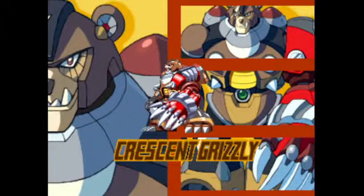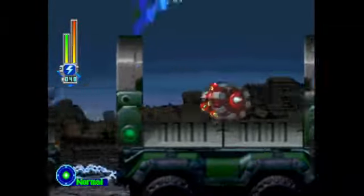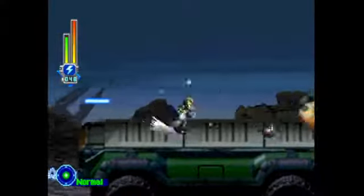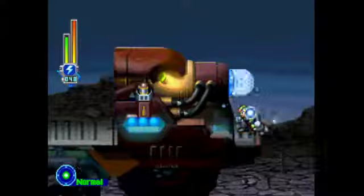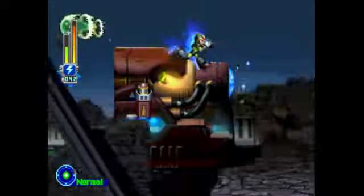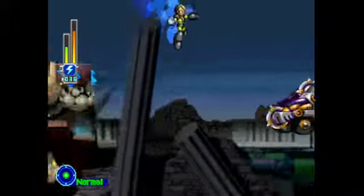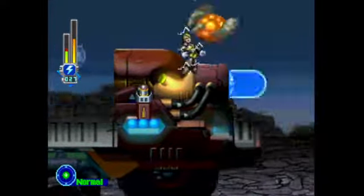As we move to Crescent Grizzly, the second stage we'll be playing through, I want to mention the way the timer works, because this is really weird. The plot of this game is that the Hunters are trying to stop a space colony from crashing into the Earth, so they need to go into the stages to collect items to help them accomplish this. Every time you play through a stage, the timer goes down by one hour — it's not a real-time timer. You have 16 hours to beat the game, and there are only 8 Maverick levels, so the timer basically doesn't matter. That's the thing about X5: there are a lot of new ideas here that just don't really matter at all. Even if you get a game over, that doesn't really cause the timer to decrease.